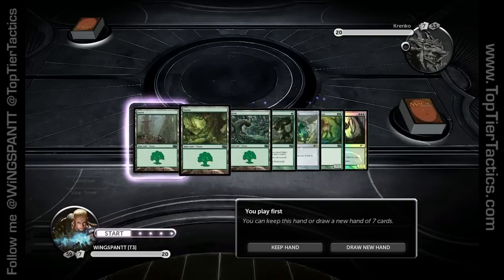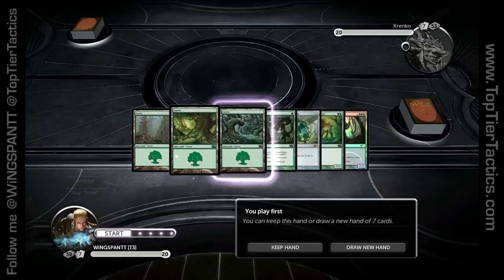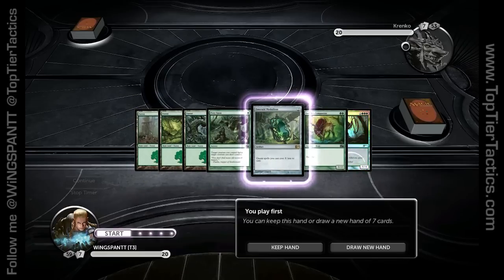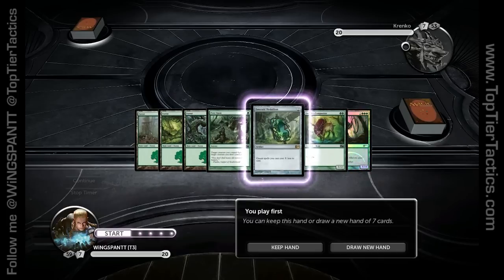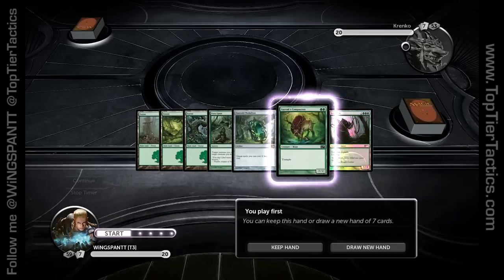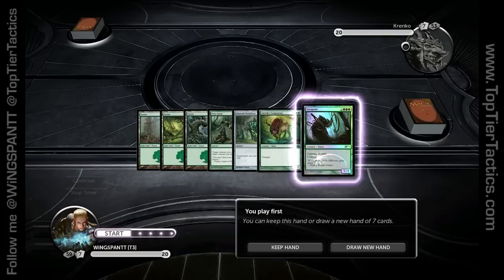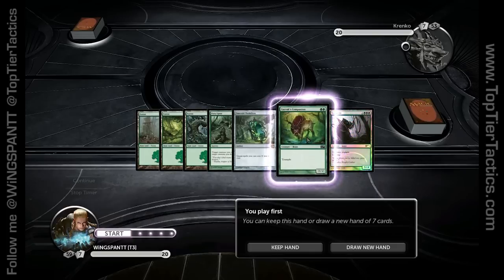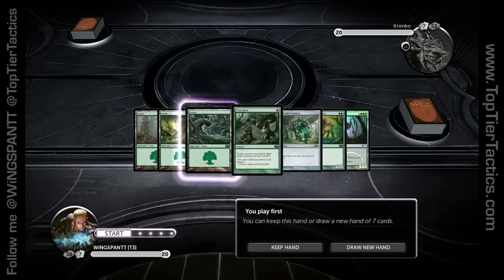This is a great starting hand. You've got three lands, which is the magic sweet spot. You've got a medallion to start ramping yourself up. First turn: forest, go. Second turn — I'd rather get Garak's Champion on the board than play the medallion, because if you play the medallion on turn two, you can't get the big creature out on turn three anyway. So play Garak's Companion second turn so he gets over summoning sickness, third turn play the medallion, fourth turn play the Voriphede. That would be a great play.